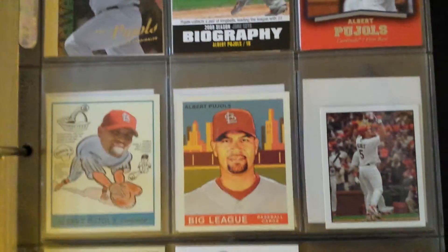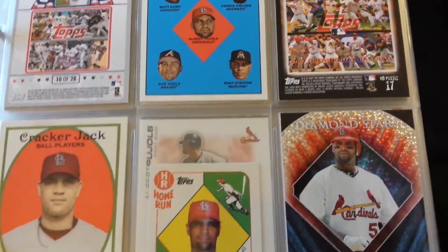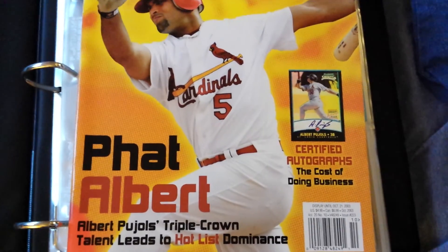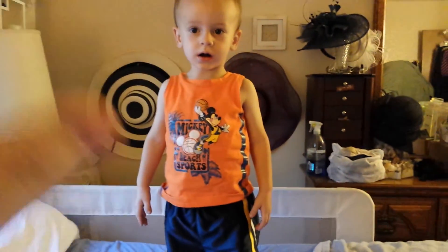Got a couple more parallels there. So that is my Albert Pujols PC binder — cards under $20 book value. As always, comment down below. I'll be coming up with a video pretty soon with my cards over $20 and graded cards as well. Say bye Bubba — bye bye! Peace out YouTube, enjoy.